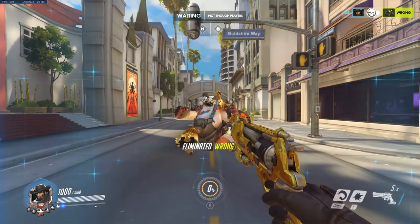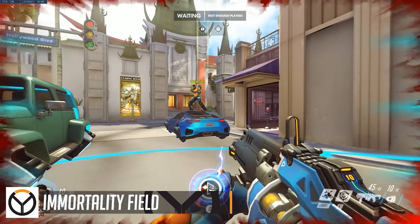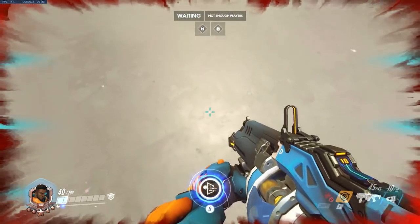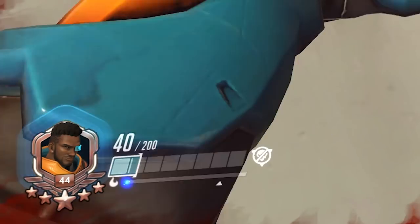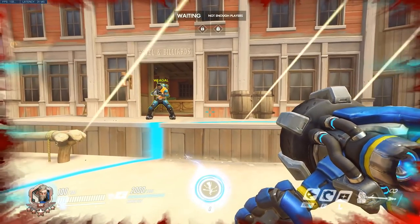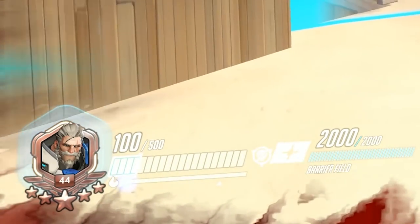First up let's talk about Baptiste's most unique ability: his Immortality Field. How it actually functions is that when placed down it will give anyone within it a minimum of 20% of their base HP. If you're below that number it'll technically heal you up to that. So a 200 HP squishy gets a minimum of 40 HP whereas a tank like Rein gets 100.